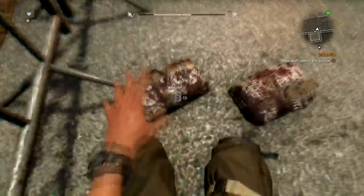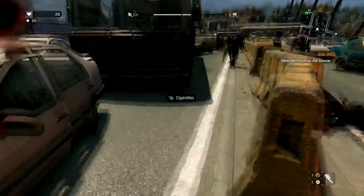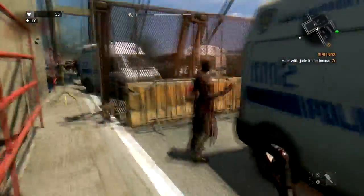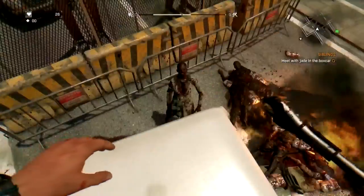But here is the problem: you will attract attention from Virals and Night Hunters. But here is the best part — there are UV lights here, so anything that comes near the UV lights will back off. If a Viral or a Hunter comes, just run and the UV lights will save you. You will also be awarded a Pursuit Avoided Award, which will give you more agility.